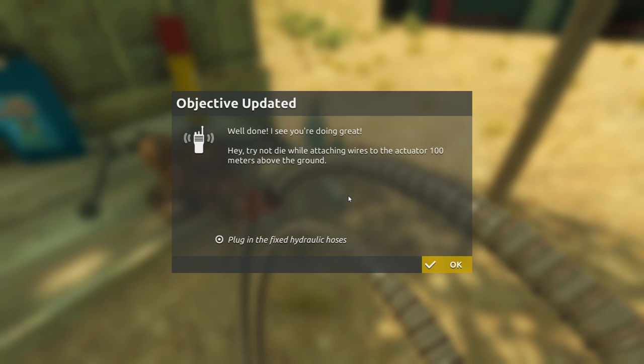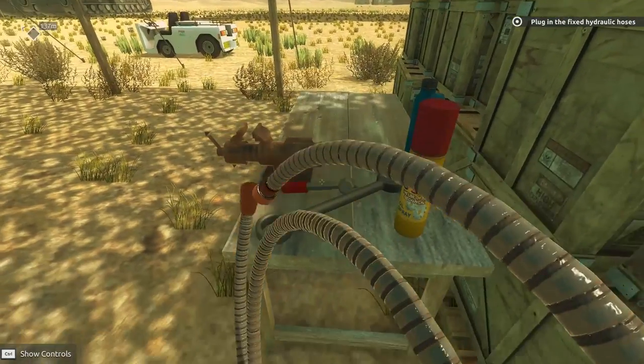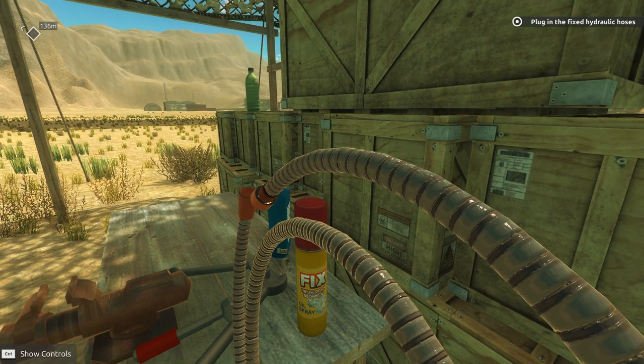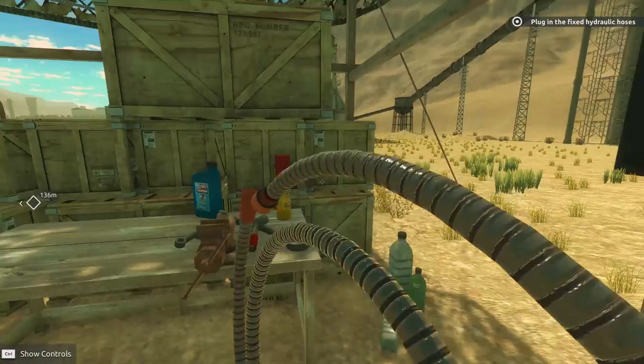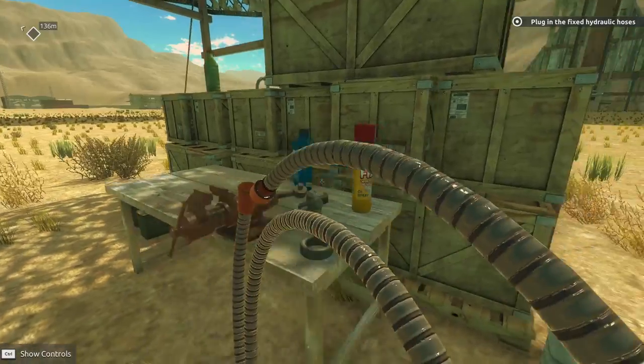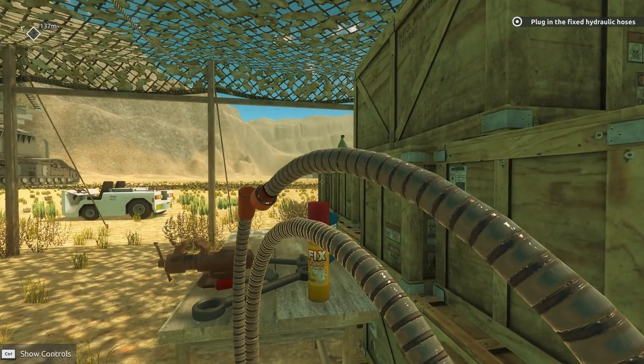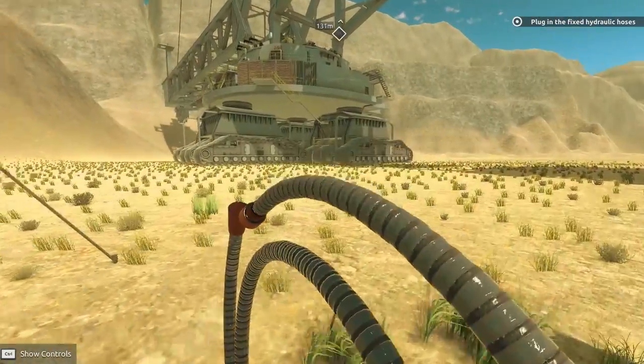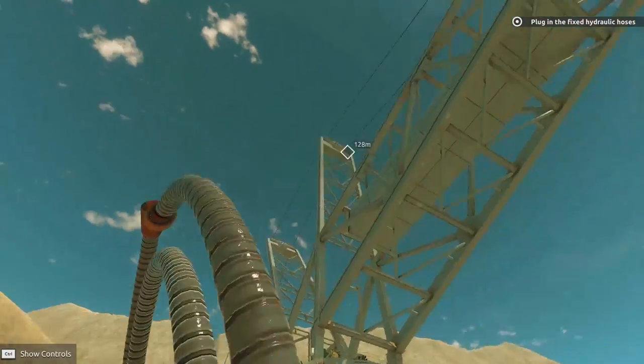Try not to die while you're attaching the wires to the actuator a hundred meters above the ground. Why do you have to put it like that? Try not to die. I really don't like heights in real life. I can imagine a game like this in VR. Fix the use of for mechanical oil spray — when your primary language is not English. I can't do it. So we've got to plug in the fixed hydraulic hoses.